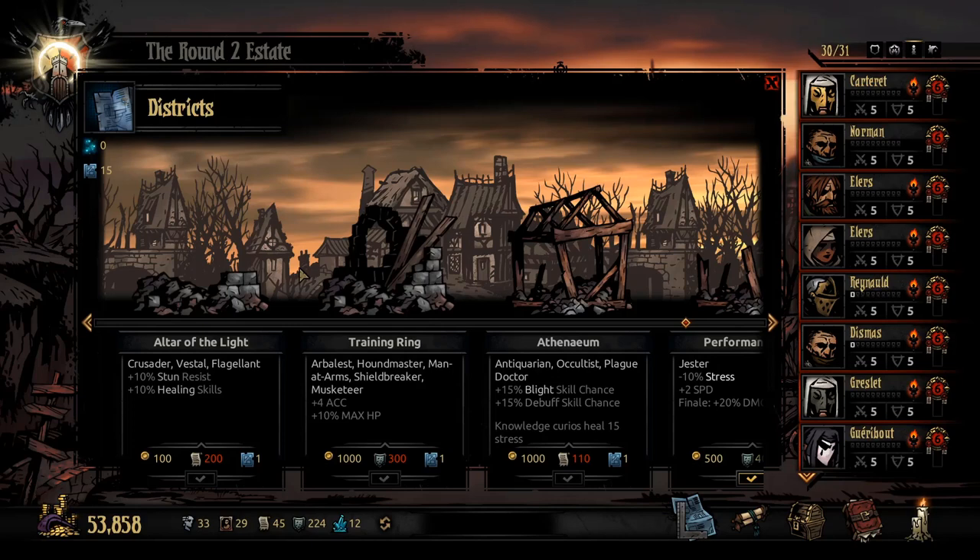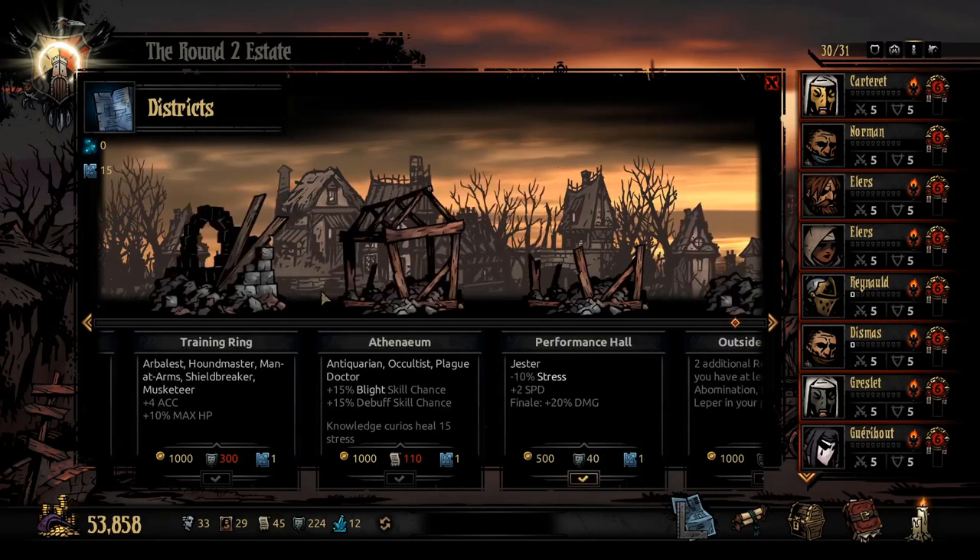The training ring covers houndmaster, man-at-arms, shield breaker, and musketeer — that's five heroes. Plus four accuracy and plus ten max HP — I would never fight against more accuracy and more HP for free, and it's only 300 crests, which means you can boost that up pretty quickly. It'd be a medium-to-late game district, but the houndmaster, man-at-arms, and shield breaker alone are enough to make it worth it.